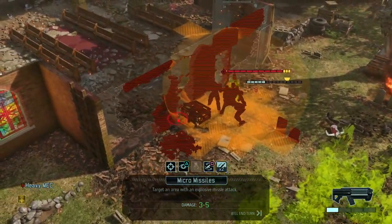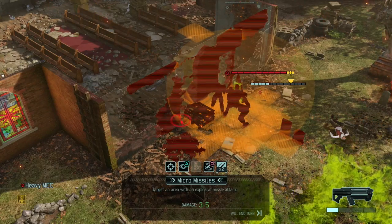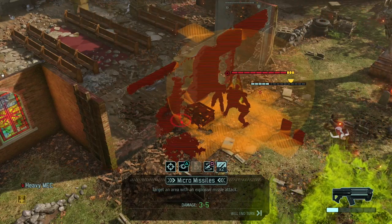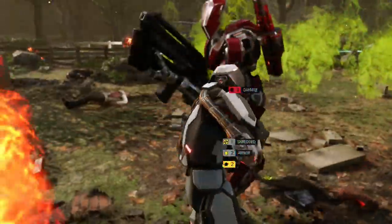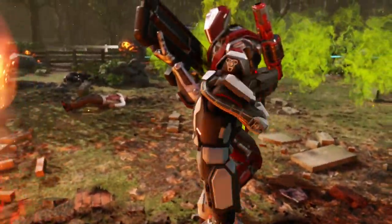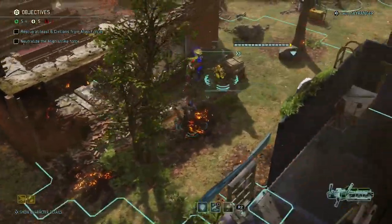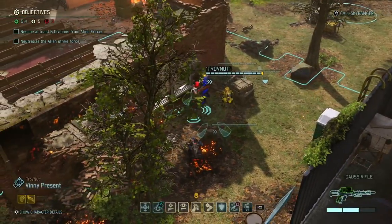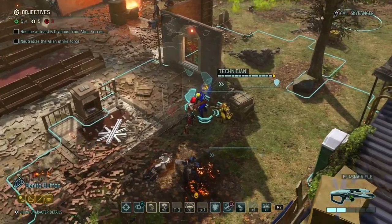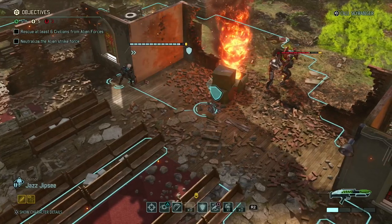Destroy everything here — it's actually a triple purpose: destroy his armor, remove his cover, and damage the mech as well, which is really really good. Micro missiles — yes! Armor shredded and 5 damage to the shield bearer. Plenty of opportunity to murder everybody there. Jazz — I think you're due a promotion. Let's put you over there. I can do 98 on the shield bearer — he has 2 armor left, so I want to be certain.